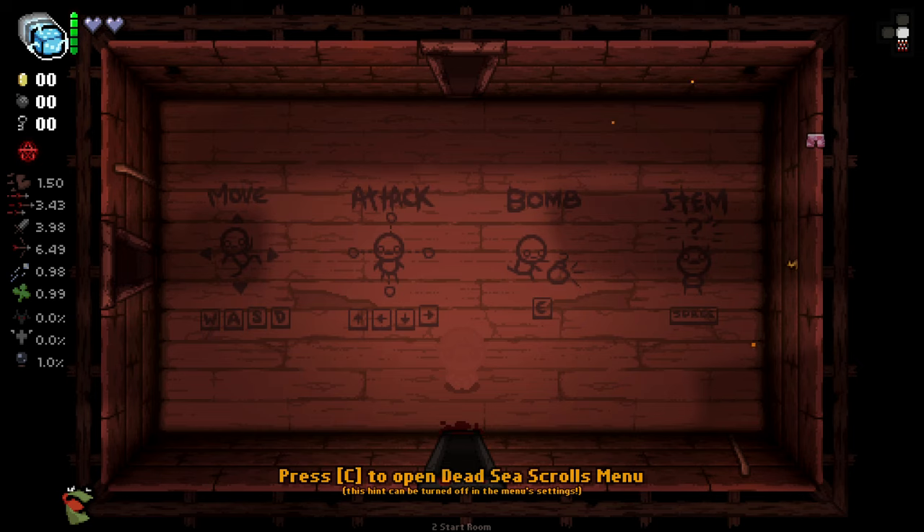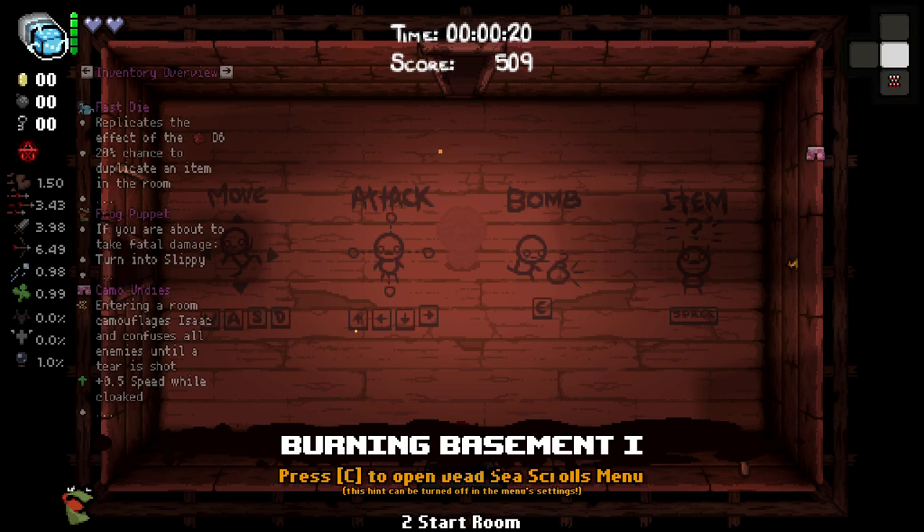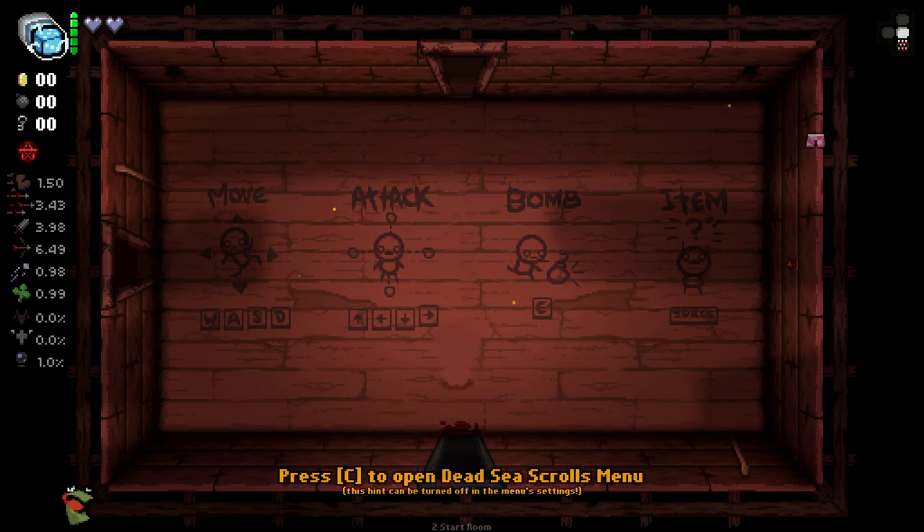Hello everybody and welcome back to some more Isaac. We are jumping in again today. This time we're just doing an Eden run, but we started with a pretty interesting item here. This is the Fast Dice - replicates the effects of the D6 with a 20% chance to duplicate an item in the room. Very interesting. We also got some camo undies, and we got the Frog Puppet just in case we take fatal damage, which is kind of nice.